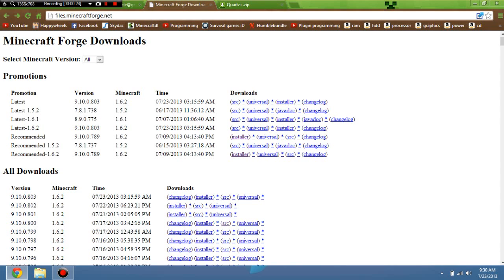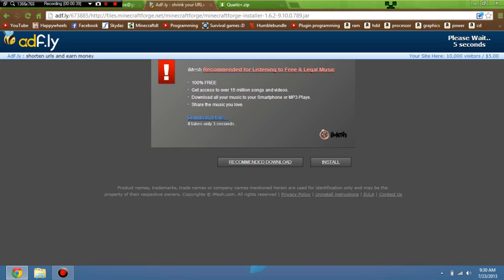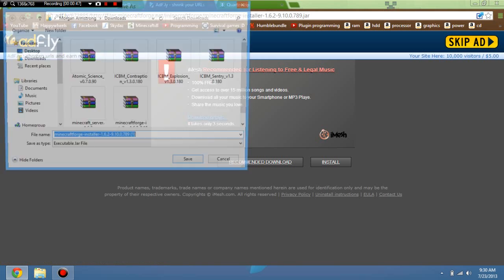To install it, first of all you're going to need Minecraft Forge, so head over to this website up there, and I want you to click either the Recommended or the Recommended 1.6.2 Installer Download. Now it's going to take you to an AdFly link and you're going to have to wait five seconds, which is just standard — they want to earn some money, let them. Okay, skip the advert and there you go.